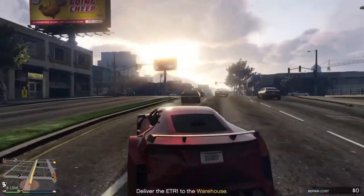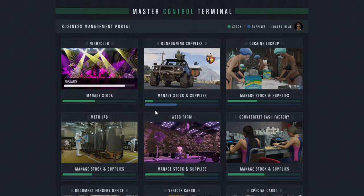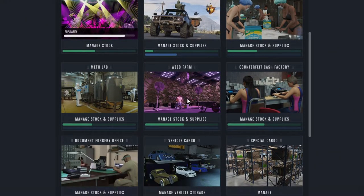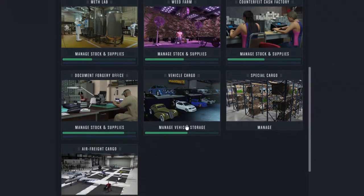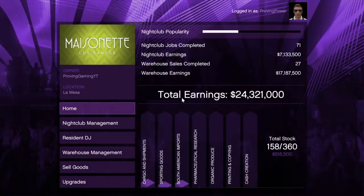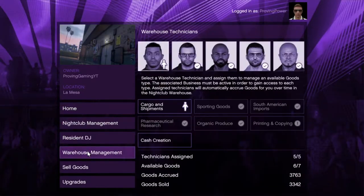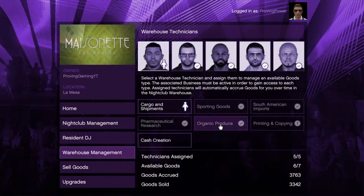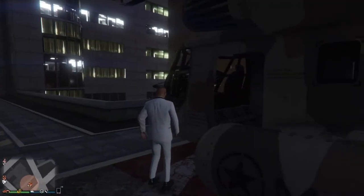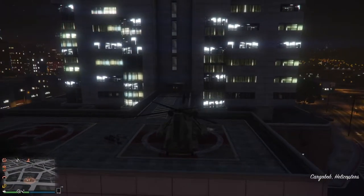Before we get started with this whole method, the first thing I want you to do is go to your bunker, your nightclub — basically any passive income business. Buy supplies for $75,000 if they're not already making money. Make sure they are bringing money in before we get started. Also make sure that your warehouse technicians are assigned for your nightclub as well, that way we are going to get the most out of this method.